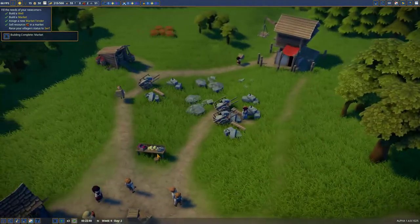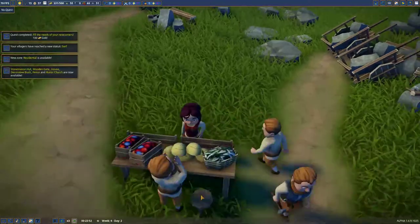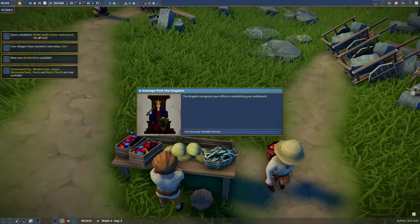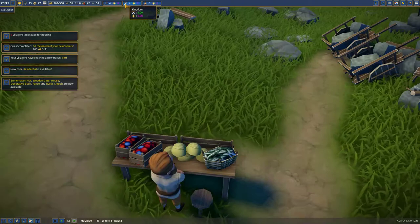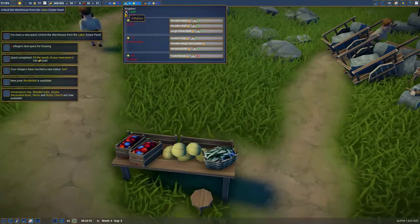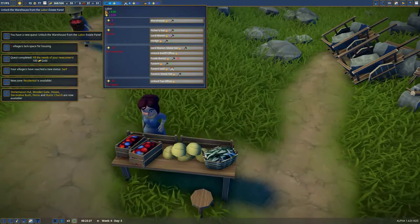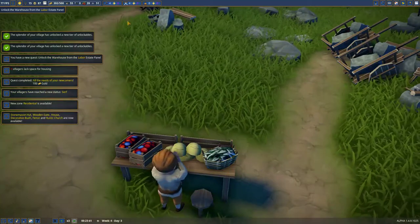Now people can come and buy food. We only have berries, so I'm not real sure why this thing has melons and green beans and all this other stuff. The kingdom recognizes your efforts in establishing your settlement - I am a general servant. So we get four influence and labor influence.